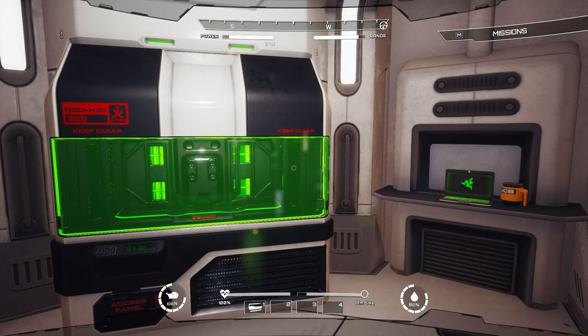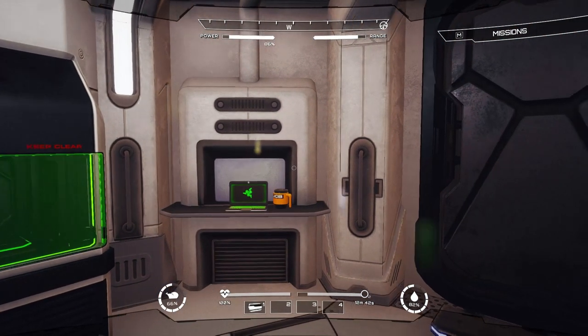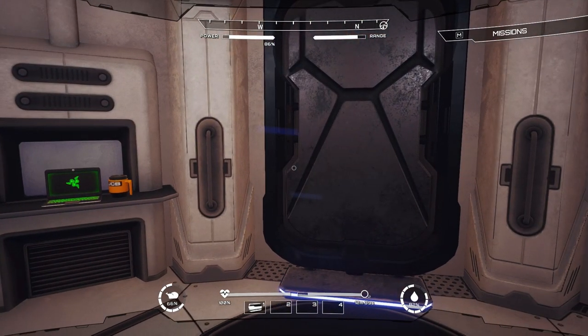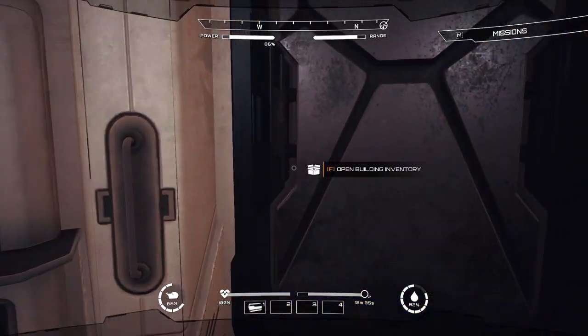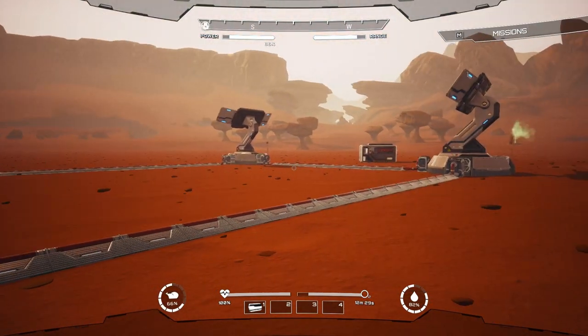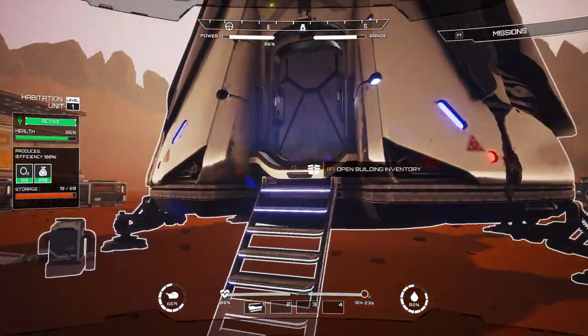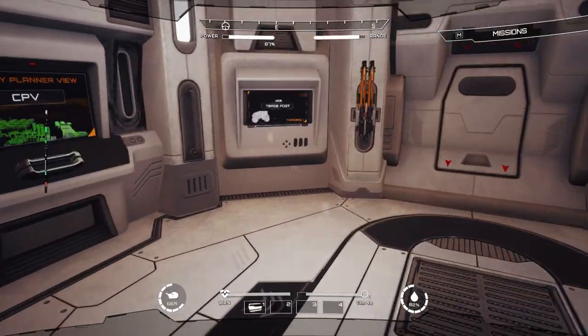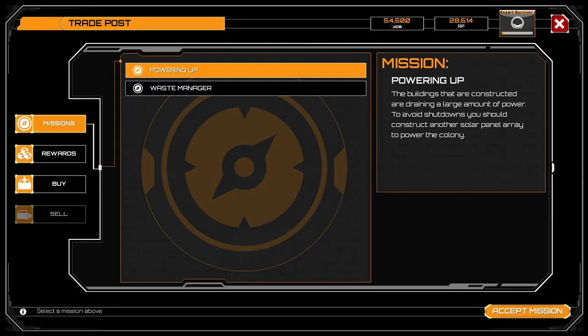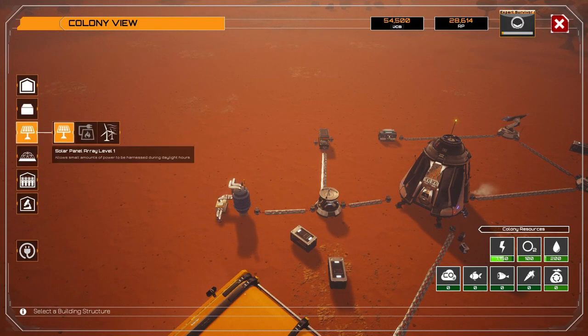Hello everyone and welcome back to JCB Pioneer Mars, a game where we are colonizing the red planet using futuristic JCB equipment — also a mining simulator. We have some problems regarding the power that we need to fix as soon as possible. We also have some problems with our base, because the buildings are damaged. So the first thing we need to do is go to the trade post and bring the mission up to power up our colony a bit more.